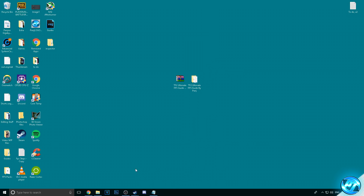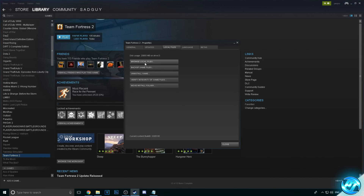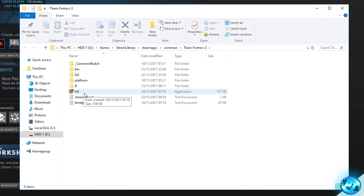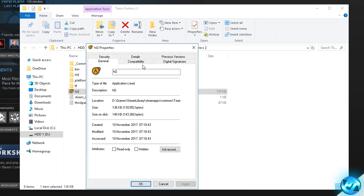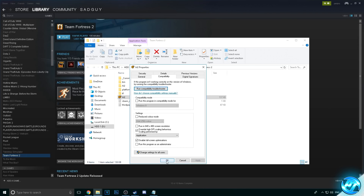Now we're going to optimize the game .exe to run properly inside of Windows. Go into Steam, right click on TF2, Properties, Local Files, Browse Local Files. Find hl2.exe, right click it, go to Properties, and go to the Compatibility tab. Enable two options: 'Override High DPI Scaling Behaviour — Scaling Performed By' and 'Disable Full Screen Optimizations'. If these options are not present or worded differently, don't worry — just enable them if available. Hit Apply and press OK.